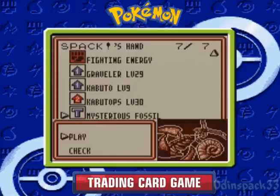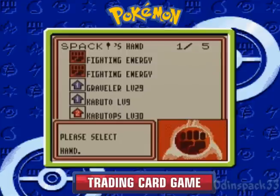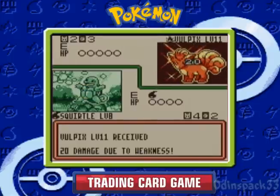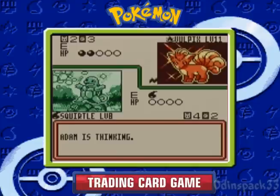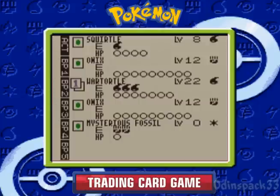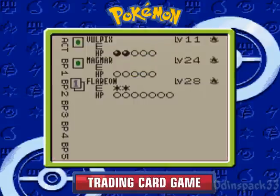Oh look at that — perfect! We can get that Kabutops setup going right now too. I got some things going for me in this part — a little bit of luck. Things are looking good. He's got a Flareon — that's not good ever. Well, it would be for me, I love Flareon, but I don't want to see it used against me. Flareon's got 70 hit points, does 60 damage, one retreat cost — very useful.